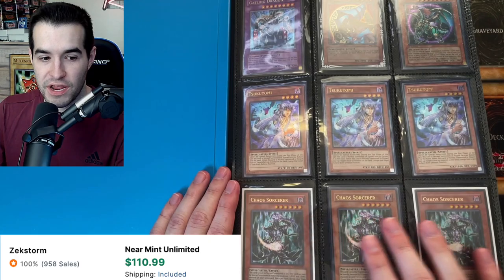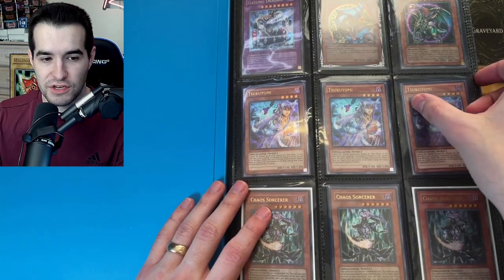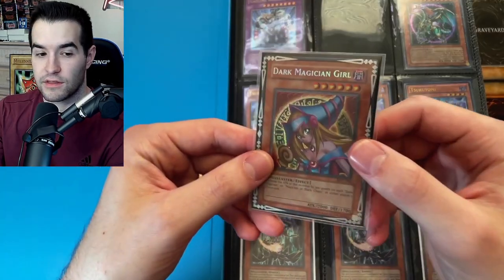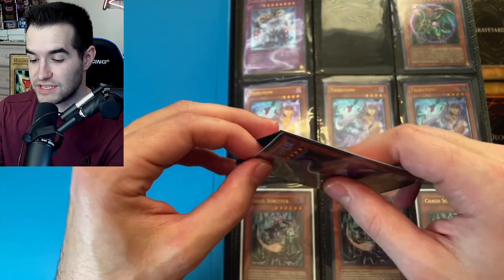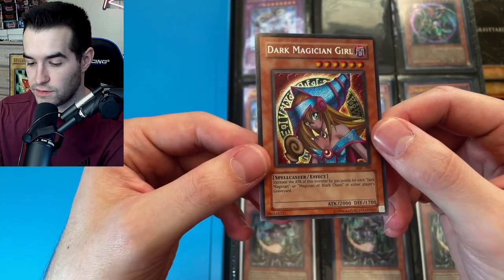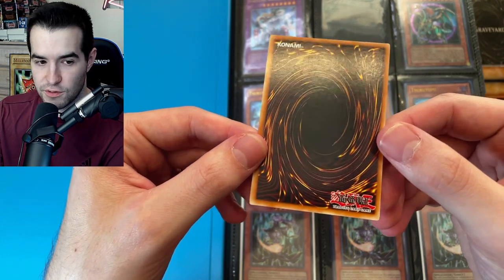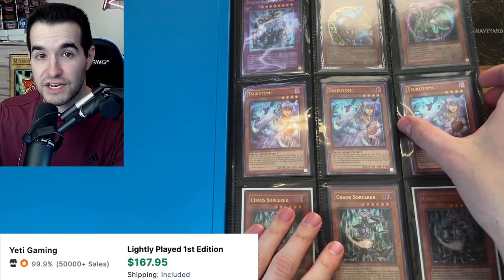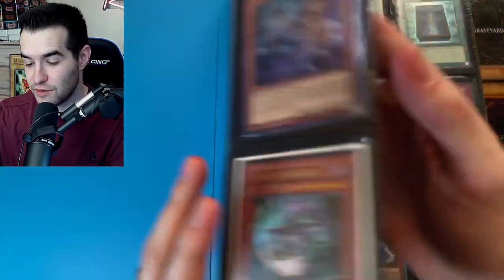Three Ultimate Rare Tsukiyomi. Three Turbo Pack Chaos Sorcerer — GOAT Format people, get excited. Gearfried Dragon is also a GOAT Format Ultimate Rare. We've got the Dark Magician Girl — I think that's MFC Unlimited. The back's a little bit scuffed up, pretty usual for Dark Magician Girl, but still a really nice card to start off. Then we have the Chaos Emperor Dragon First Edition — this completes the trio. We now have all three big guys from Invasion of Chaos, so that's really cool.